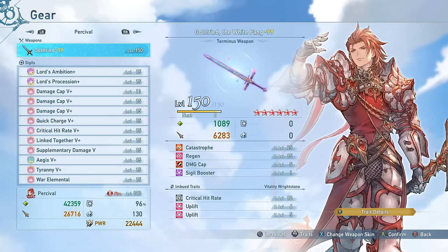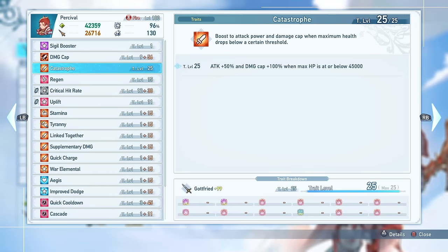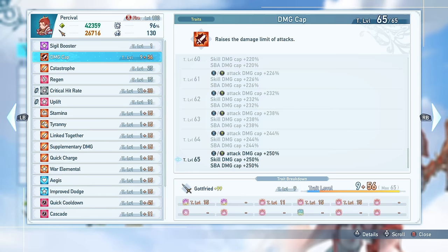Catastrophe is an absolutely fantastic ability that increases your damage cap by 100% and your attack by 50% as long as you're under 45,000 health. It also comes with another 5 levels of damage cap and sigil booster, which boosts the level and effects of all your sigils by 1. If you don't have this weapon yet, the crit damage weapon or the ascended weapon should work just fine. The reason damage cap is such a great stat is because it's the absolute best way to increase your maximum damage over stacking damage multipliers, since every character has individual caps for every move.